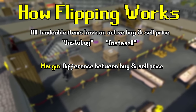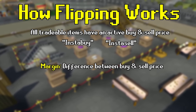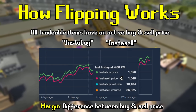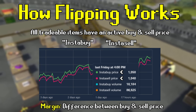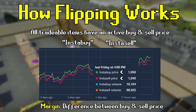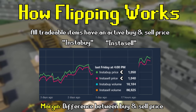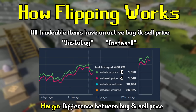Before diving deeper into margins and profit, I want to cover a common misunderstanding about buy and sell prices. When looking at an item's price graph, you may notice the sell price is always sitting below the buy price, which may seem counterintuitive. That is because these prices represent the instant buy and instant sell prices. For example, if you wanted to instantly buy a death rune, you would pay 206 GP, but if you wanted to instantly sell it, you would only get 205 GP.